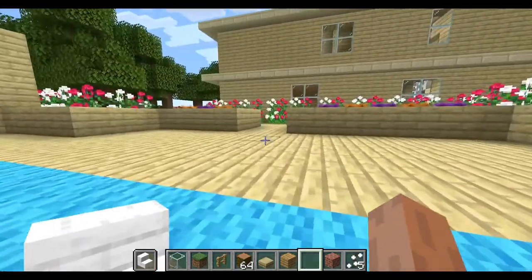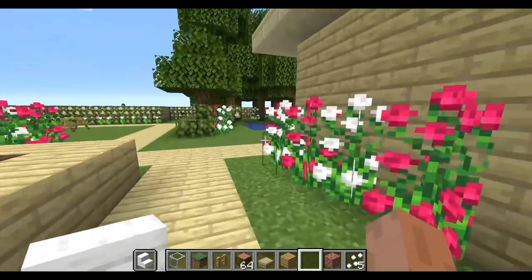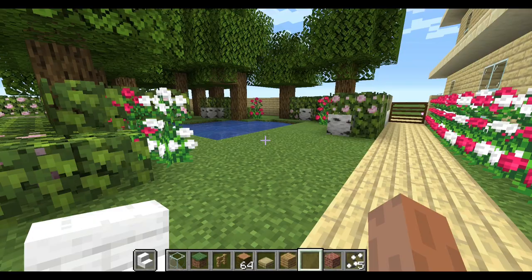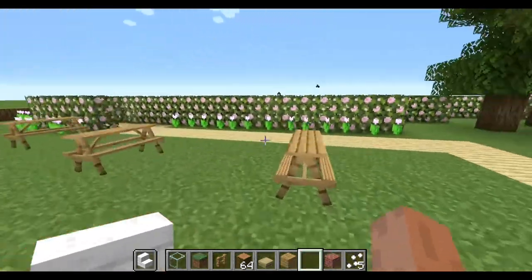Then you've got some little flowers here, and then that's a pond. We're getting a swan mod so we can put swans in it. And then we've got benches, and my favorite part...